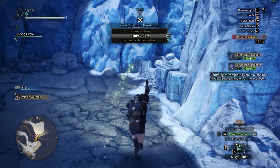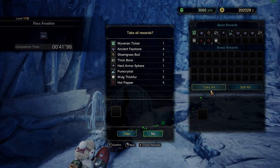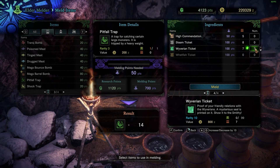I still try to climb up and get the 3rd gathering spot for more research points. The number of decorations you get from this quest is RNG — sometimes you get 1 and sometimes you get 3. The beauty of this quest is not just the decorations; the ticket you receive can be used to meld a ton of usable items: max potions, bombs, traps, etc.